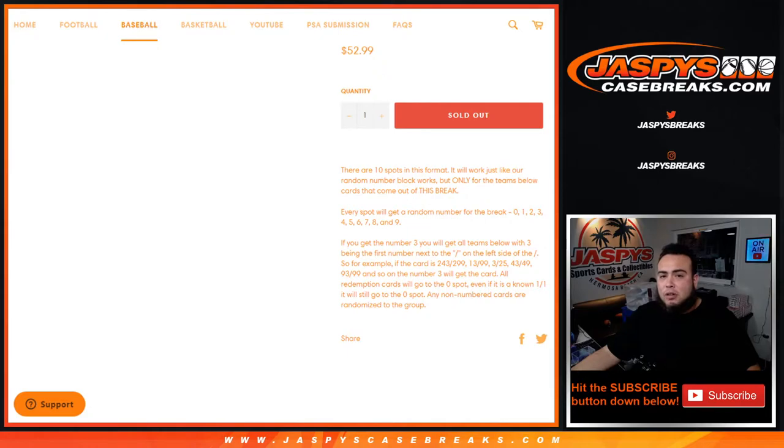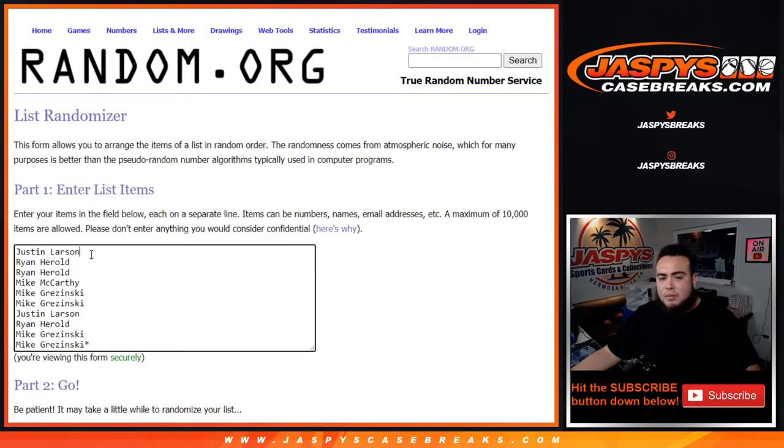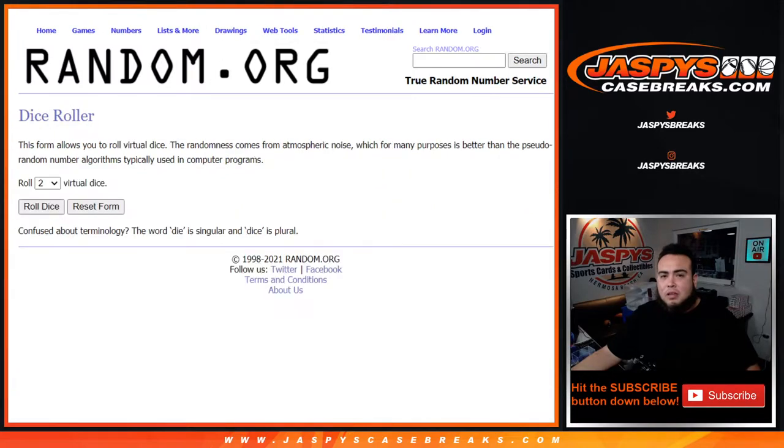You guys get a random number from zero to nine — you guys know how it works, it's right here. You need to reassure yourself what break you're in, but I think most customers here know what they're getting into. Here's the customer names: Justin down to Mike. You get a random number from zero to nine, first number on the left side of the zero-number dash. So good luck guys, let's roll.